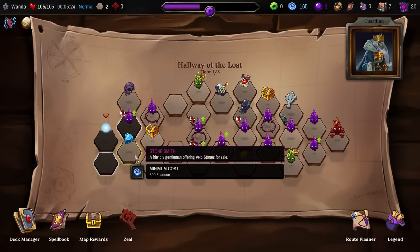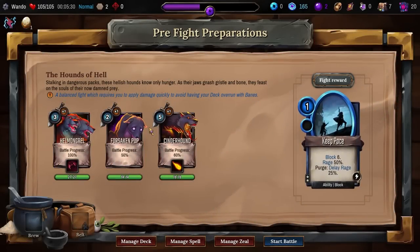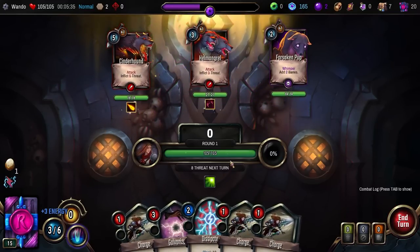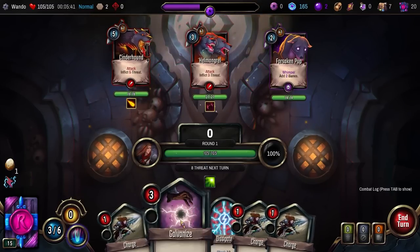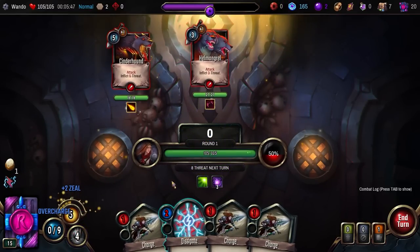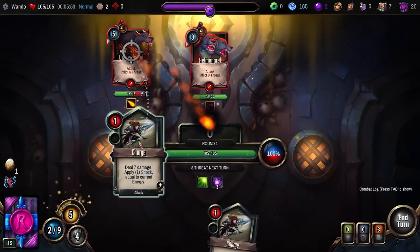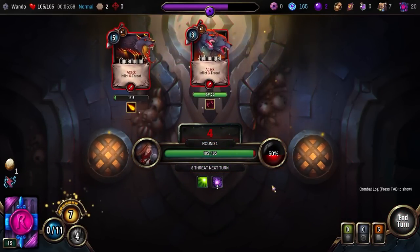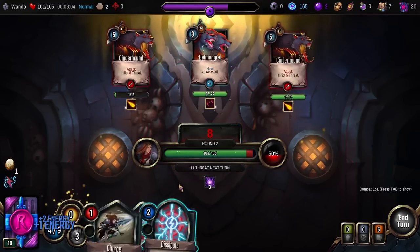What's the gem get me? Offering void souls, but it requires essence — we can't do that. That is way too early of a shock. So what are we looking at? Add to Bane — the Forsaken Pup is probably the one we want to get rid of. We do have to Galvanize. Let's do that. Overcharge Zeal 2, and I'm not going to be taking any damage here. Cinderhounds — when you hit them, it hurts me. Good to know.